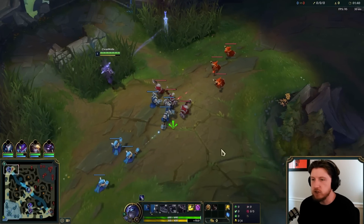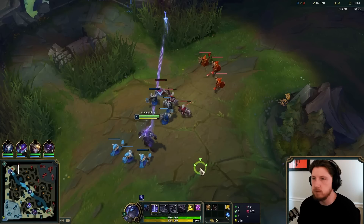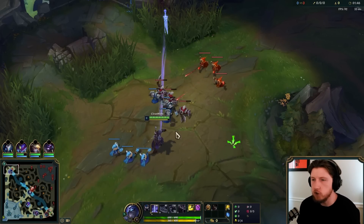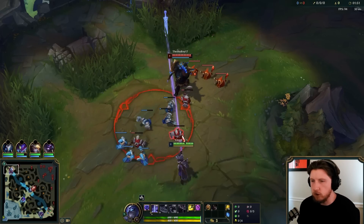Hey, what's up YouTube, it's your boy back with some more Shen game plan versus Volibear in the top lane. I put my Q blade up there just so when he walks with the wave, hopefully I get a pretty easy Q through him. Take the empowered auto attacks with the attack speed.